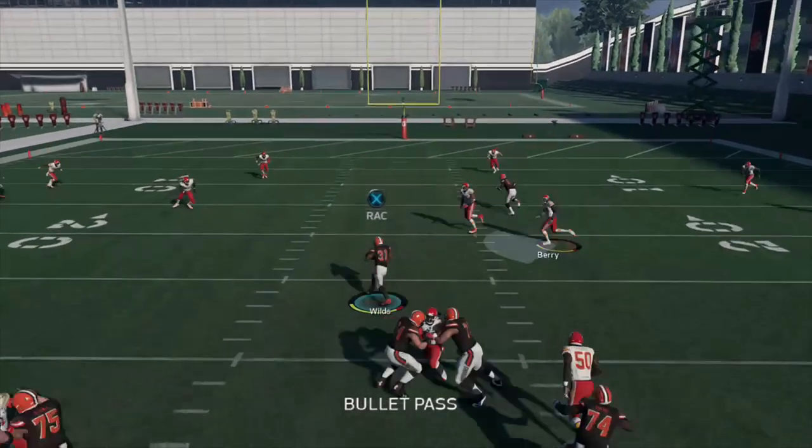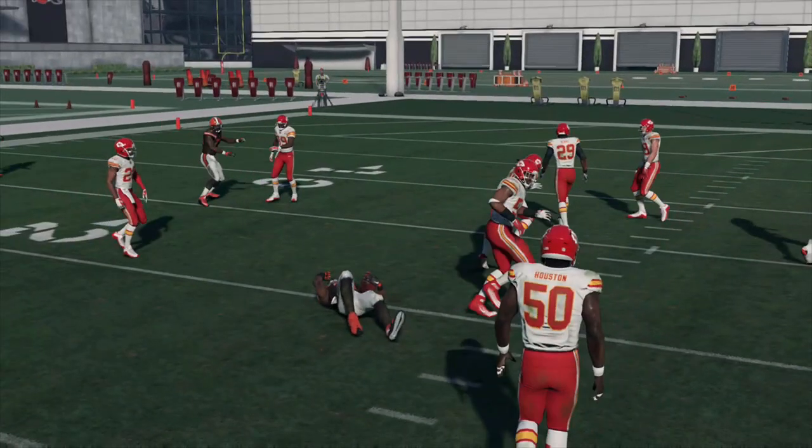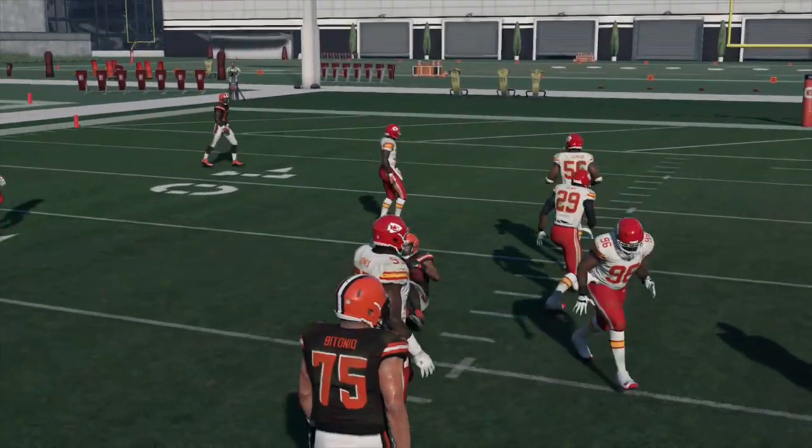Also if you're up against heavy pressure, this is going to give you a super quick hot read. I mean you see right there I'm dropping back maybe a second in the pocket at most and I'm already getting the ball out, just because of how quickly he breaks over the middle of the field — super great quick pass.